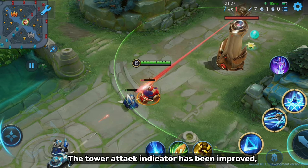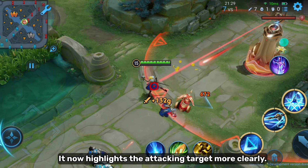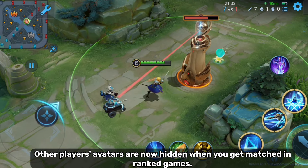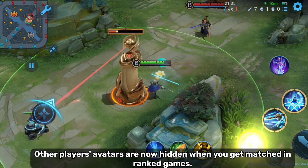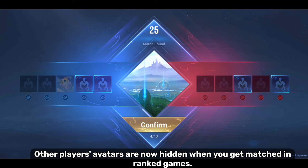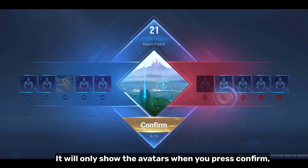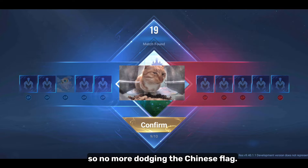The tower attack indicator has been improved — it now highlights the attacking target more clearly. Other players' avatars are now hidden when you get matched in ranked games. It will only show the avatars when you press confirm, so no more dodging based on the Chinese flag.